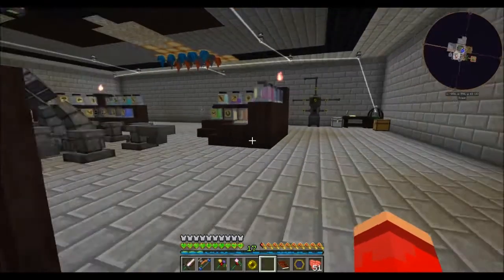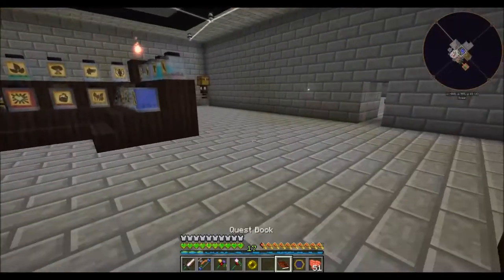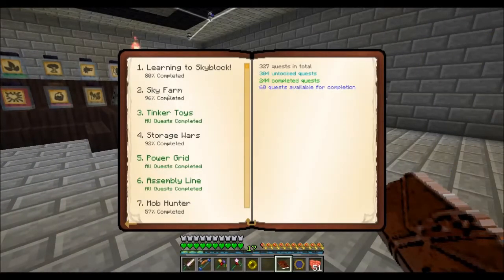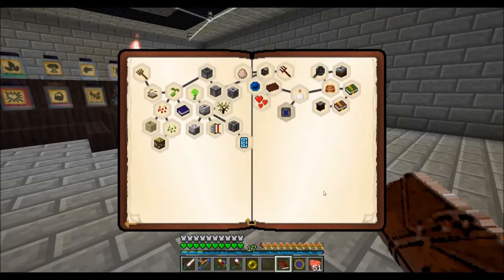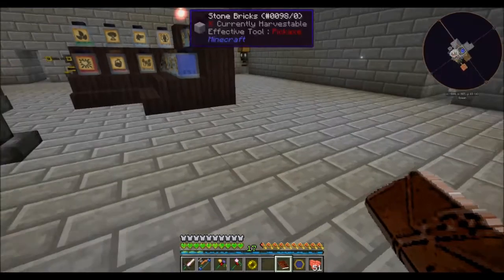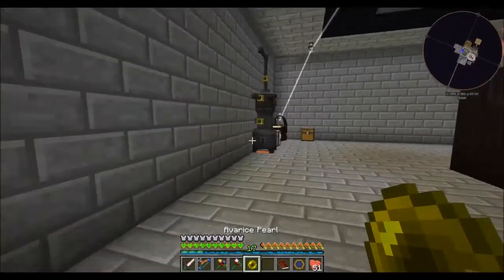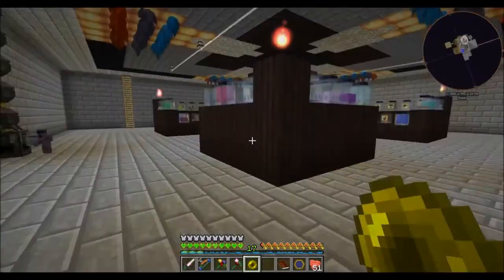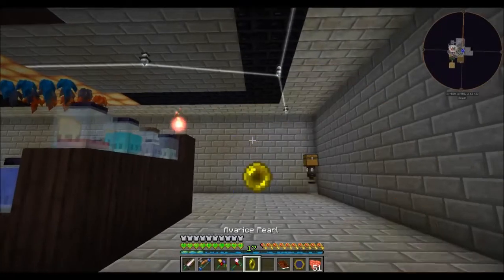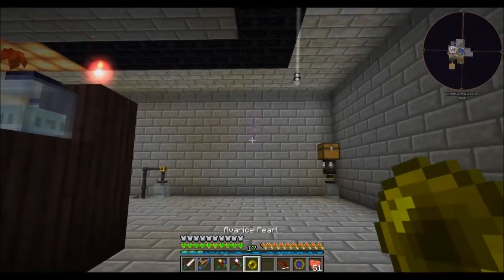Hello everyone and welcome back to Agrarian Skies 2. Last time we left off we were looking through the quest book and we were on Sky Farm. All we have left is milking tanks to do, which we need a Glyph of the Bovine — that's under Auto Magi. I haven't been able to unlock it, but I found some stuff online that said throwing an avarice pearl is the way to do it.